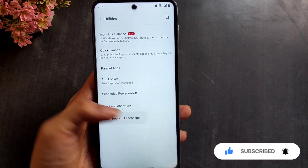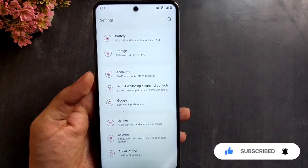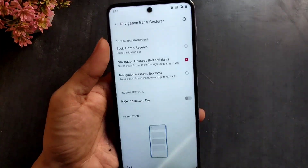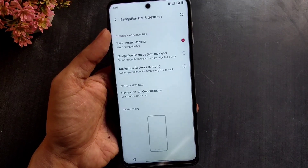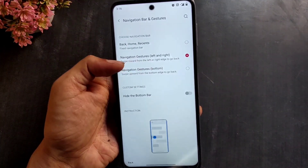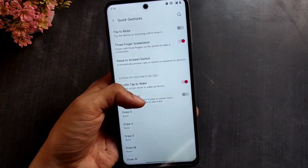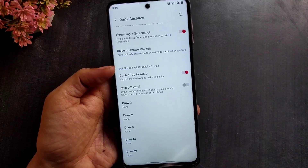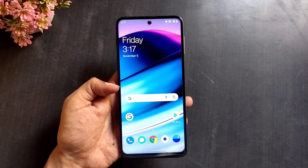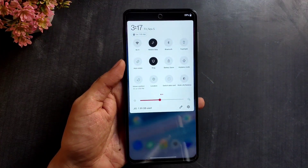If you are a chat person, you'd love the quick reply in landscape feature. In buttons and gestures settings you can switch between three-button navigation and gesture navigation. There are two types of gesture navigation: left and right like iOS, and three-bar bottom gestures. There are some other gestures too, like flip to mute, three-finger screenshot, and raise to answer, but apart from these three to four gestures, no others work.